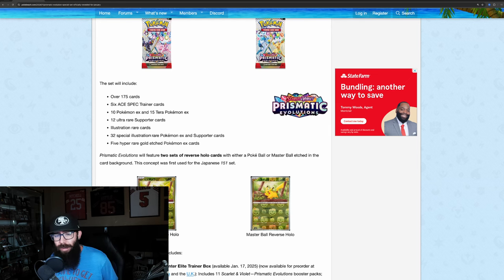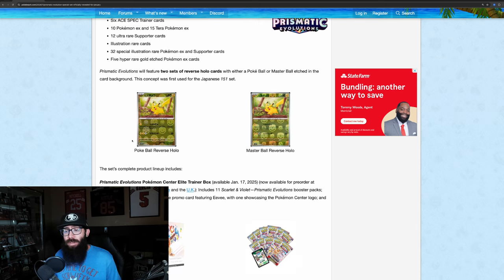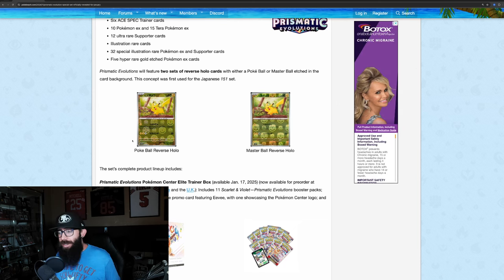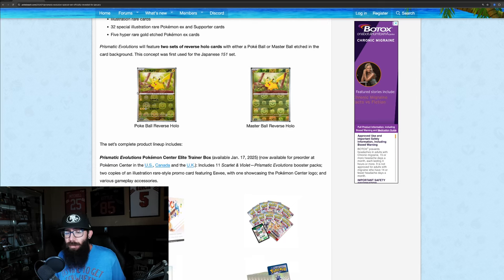32 Special Illustration Rares and 5 Golds — so a pretty big set. Usually these specialty sets, kind of like 151, the pull rates aren't as difficult; the pull rates are usually easier. They could change that, but pull rates don't necessarily matter — we see what 151 can do. But in a case like Twilight Masquerade with the Greninja, pull rates do matter.